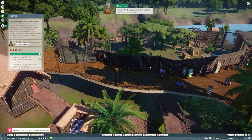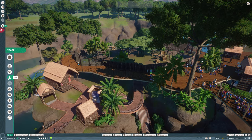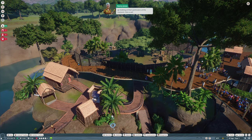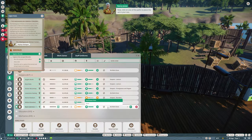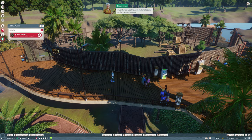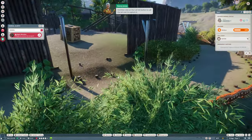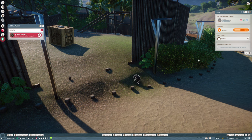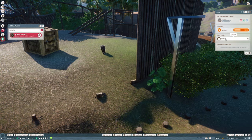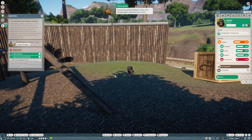We'll need a vet to recapture that escaped bonobo, but our last one left to do some research in the wild - not ideal. We'll need to hire a replacement sharpish. Go into the staff management area, hire a vet, and place them on a path in your zoo. Now let's deal with our escapee - use the animal alerts to jump to the escaped bonobo, then click the call vet button to capture it. Unbelievable - can you capture it? Call vet! Okay, that's a relief.